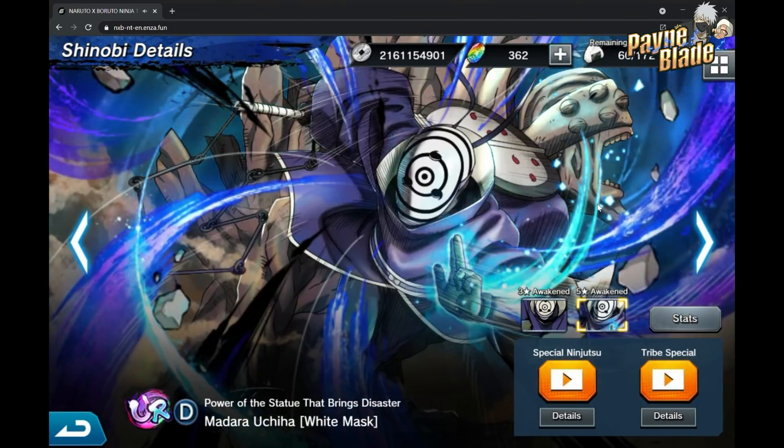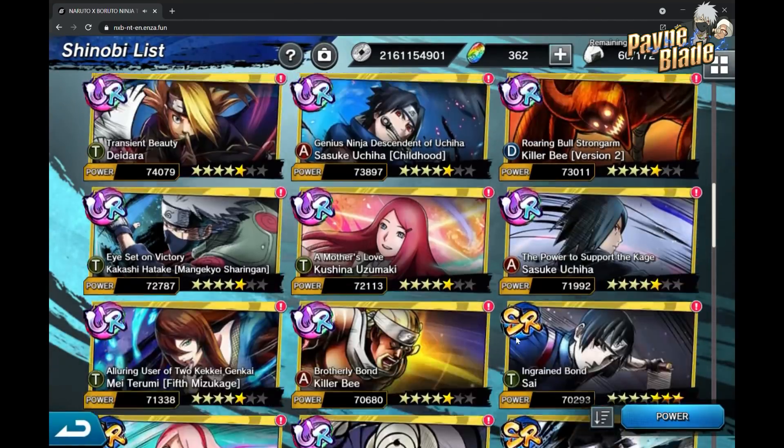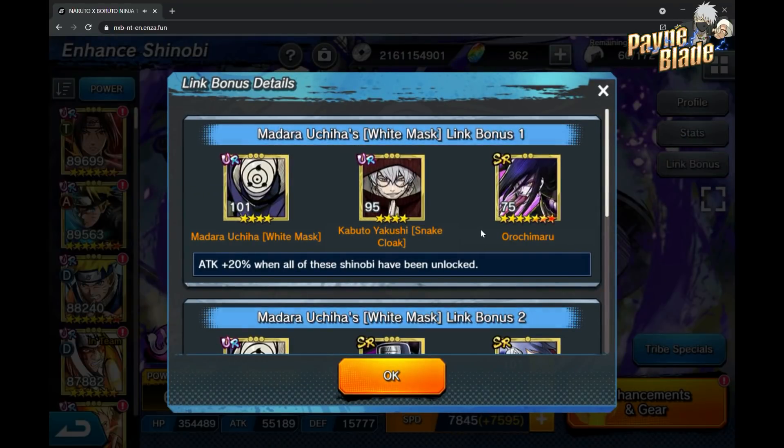AJ went ahead and did me a favor showing you guys the actual five-star. You're a good man for doing that. As you guys know, this is a four-star showcase, so keep that in mind — the stats will differ obviously. He'll also unlock the D1R and DR as five and six stars happen, but right now we're focusing on the four-star. Quick note: this is not really Madera — this is obviously Obito in Madera's mask.